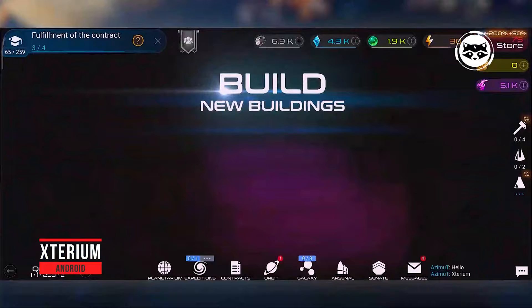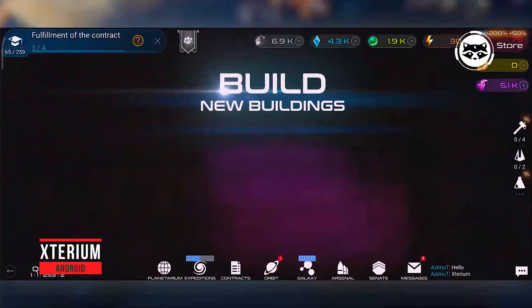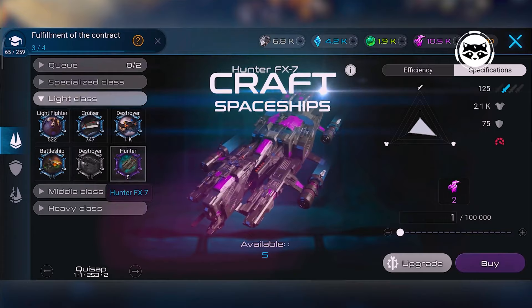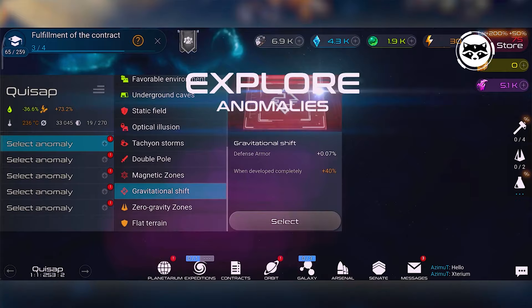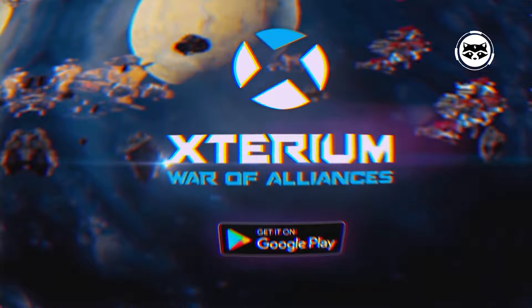Exterium is a large-scale space strategy for browsers with a well-thought-out economic component and serious military potential. Players improve their own empires, participate in large-scale PvE and PvP activities at will, do research, extract resources, and conduct trade. The game provides Alliance warfare, dozens of unique ships and defense systems, and endless potential for development. In addition, Exterium often hosts events with valuable cash prizes.